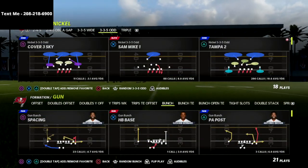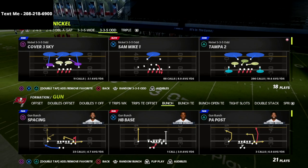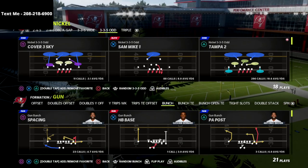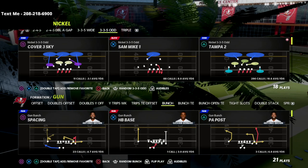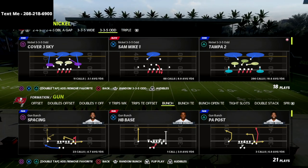In this video I'm going to show you a blitzing concept out of the 3-3-5 Odd that I am absolutely in love with. This concept is one of the best ways, in my personal opinion, to get pressure against things like trips head-in, gun bunch, or really any offense you might face in Madden 22.